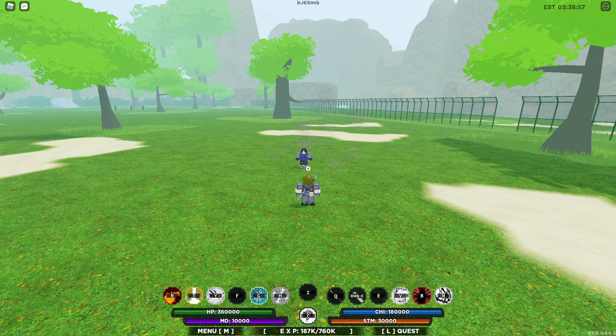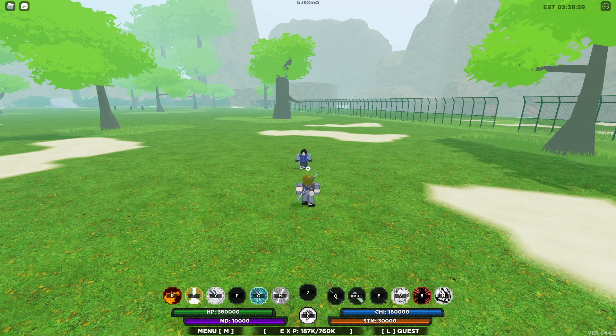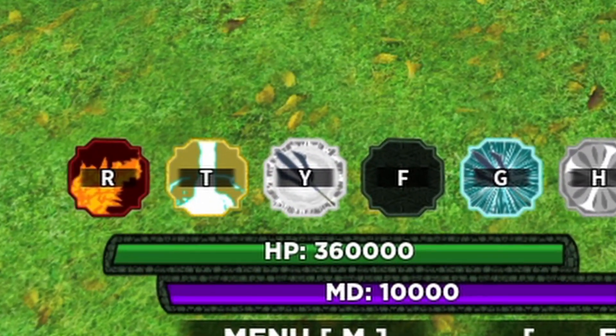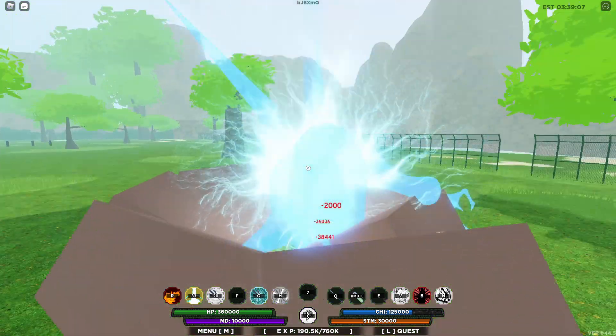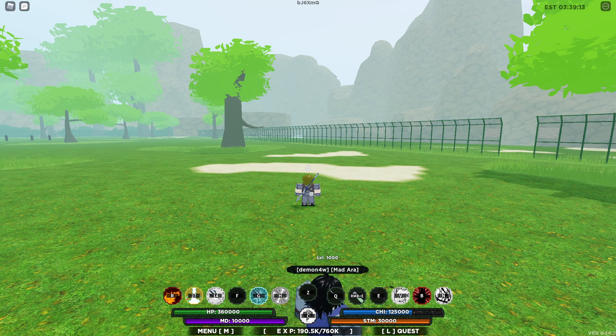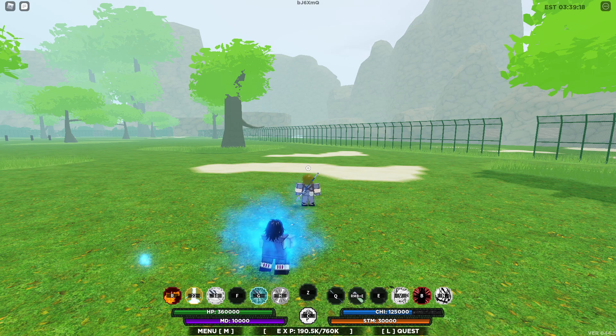What you also can do is, instead of using the Shuriken Rush, you can also use Sengoku Spirit Bomb. He will be stunned from the Lightning move anyway. This skill does, I think, 33k damage or something like that — a little over 30k. It's a little extra damage.